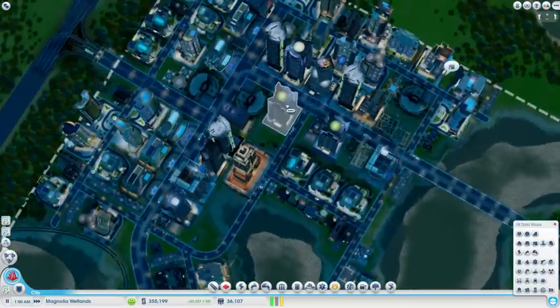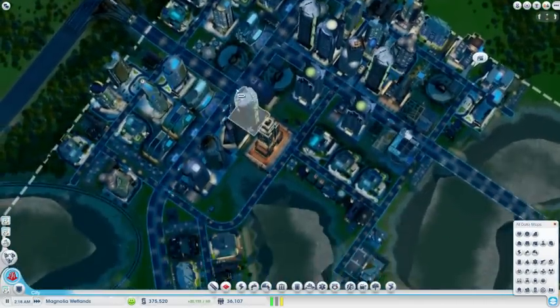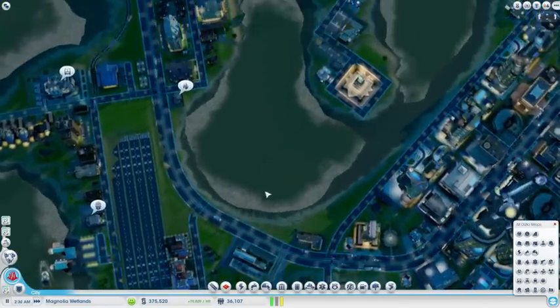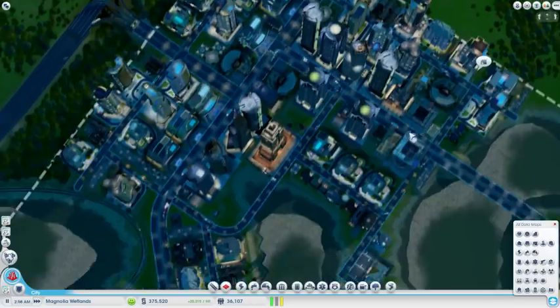My traffic isn't a very big problem because the best thing to do with your streetcar is to make a loop. This map is very good at that, so I chose this map for my casino city.